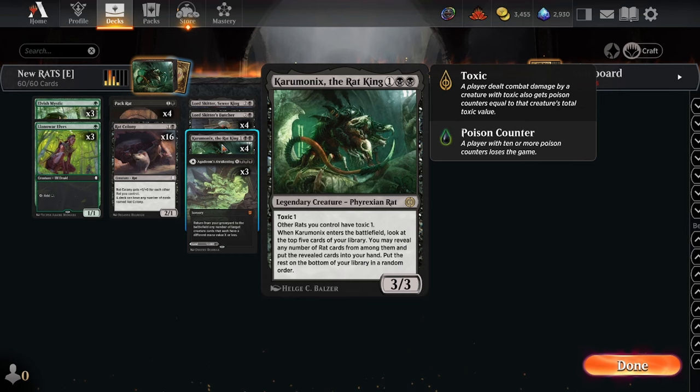Caramonix — awesome card from Phyrexia — one black, 3/3, has Toxic 1, and other rats you control get Toxic, which occasionally comes up. When Caramonix enters the battlefield, look at the top five cards of your library, reveal any number of rat cards from among them, and put those revealed cards into your hand. This is huge.